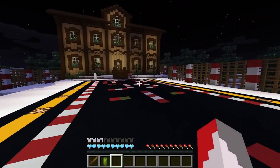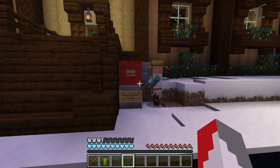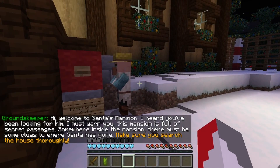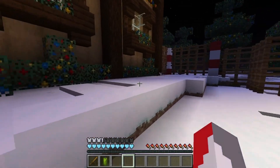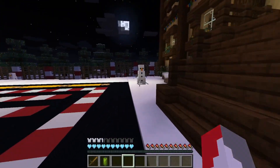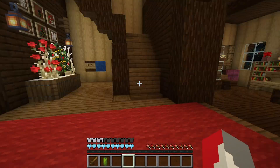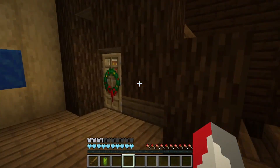Wait, there's something up there. There's also a chest — let's see what it is. September 23rd: soon Christmas will arrive. Neither I nor the elves are sure we'll make it in time this year. One Christmas a year is surely enough — we're going to make it, I'm sure. You just have to believe in the heart of the cards. Let's go. We can talk to this person. Hi, welcome to Santa's mansion — I heard you've been looking for him. I must warn you, this mansion is full of secret passages.